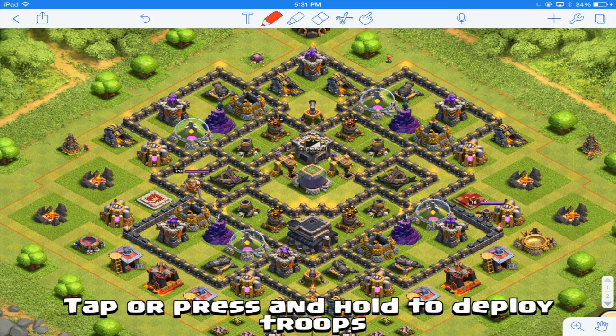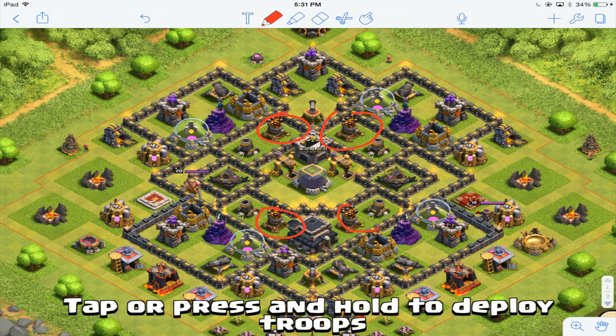First of all I'm going to start off with the air defenses. Here are the placements — 1, 2, 3, and 4 — so they cover pretty much the entire base. Here is the range of the air defenses: as you can see, it covers all the storages and the dark elixir, so it is a great placement of the air defenses.